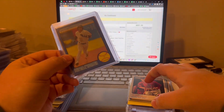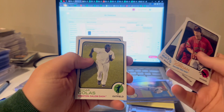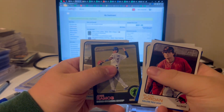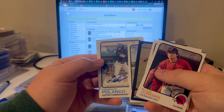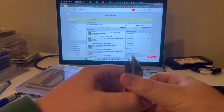Two boxes of Heritage — paid 120, paid 60 bucks a box, went up from the last time I opened them. SP, SP, SP, SP, SP, SP — out of 99, out of 50. Emmanuel Reyes for Fred, Federico Polanco, another SP.